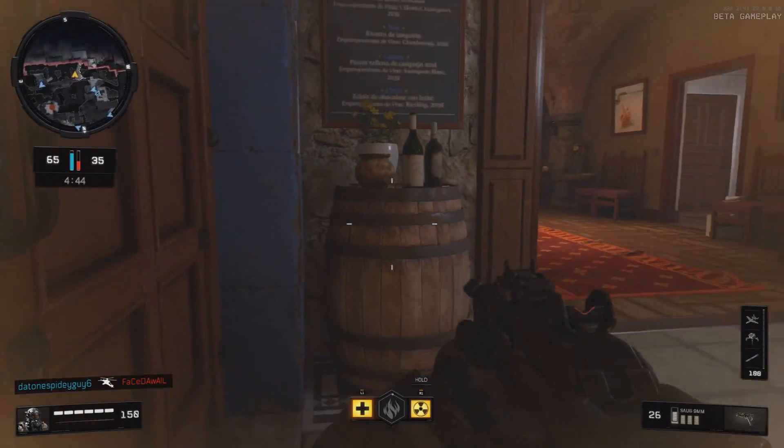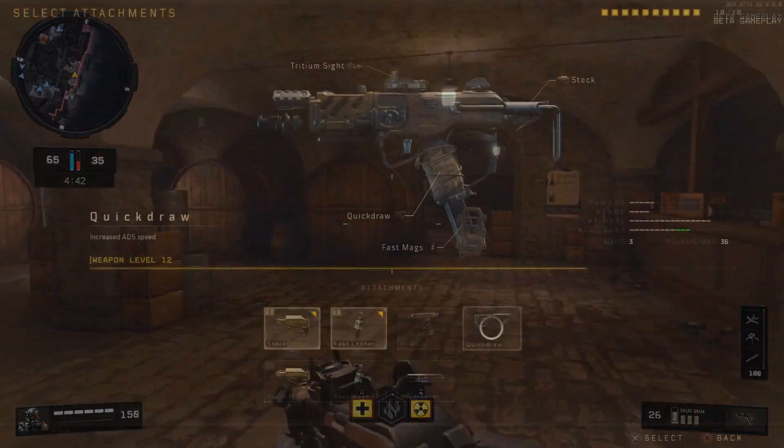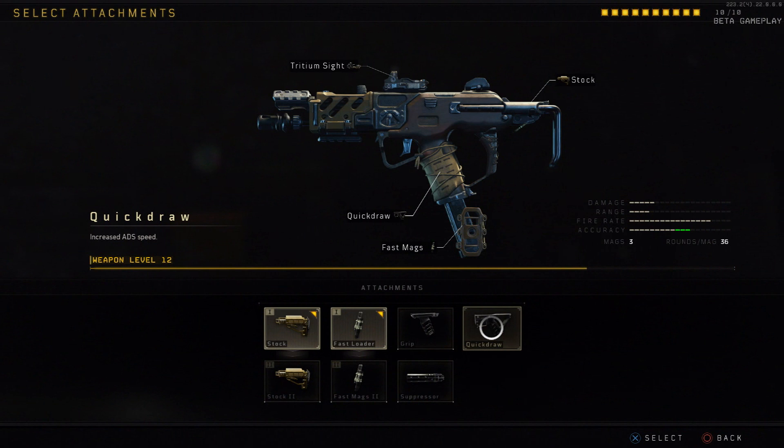It's interesting because the way they balance this weapon is similar to the Maddox — they don't allow you any attachments that improve your time to kill. There's two types of stock, two types of fast loader, there's grip, suppressor, and finally quick draw.